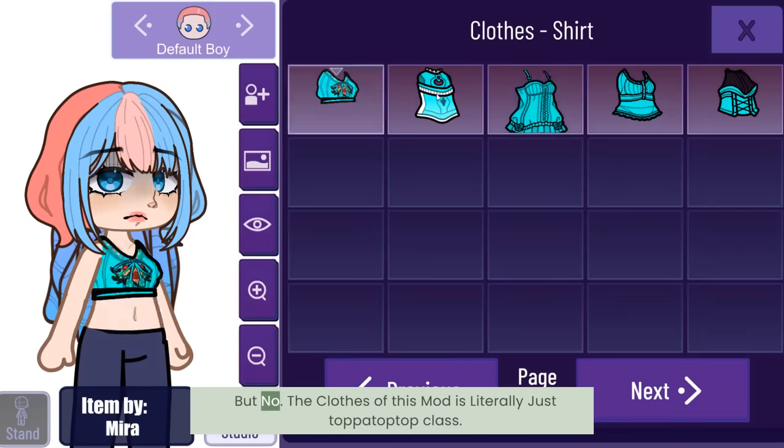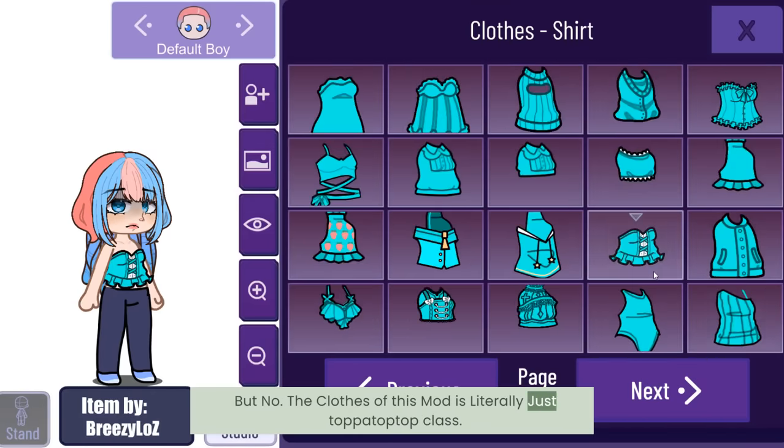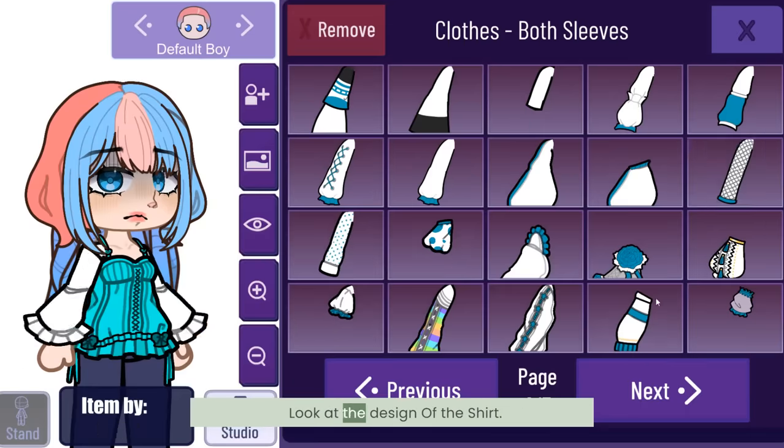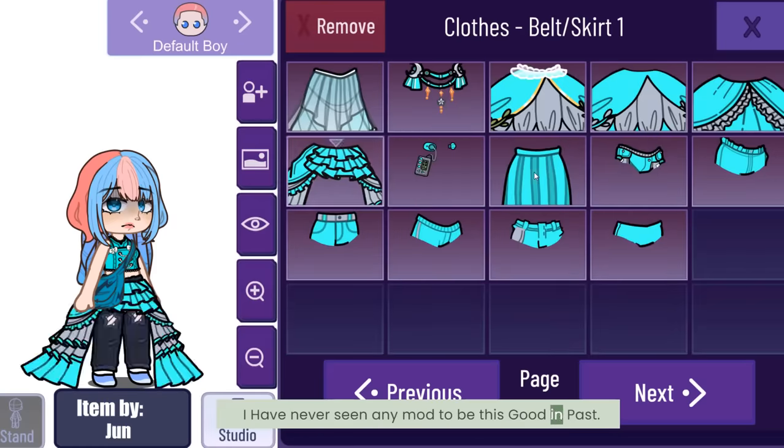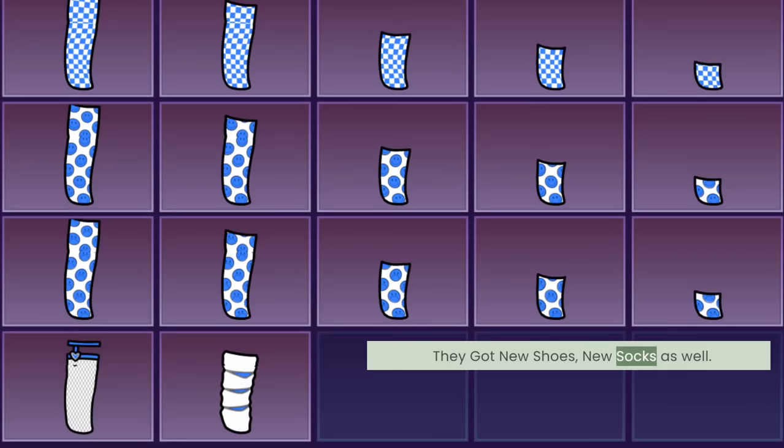Number four: clothes. You might think that eyes and hair is the end of it, but no — the clothes of this mod are literally top class. Look at the design of the shirts, the pants, even the skirts. I have never seen any mod be this good in the past. They got new shoes and new socks as well.